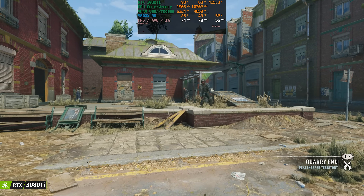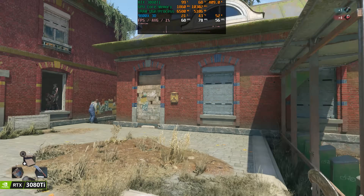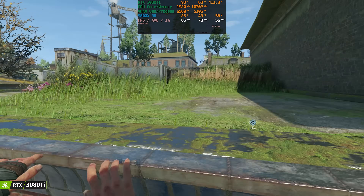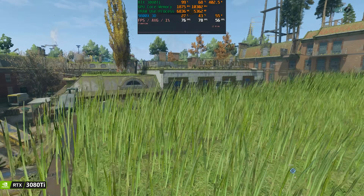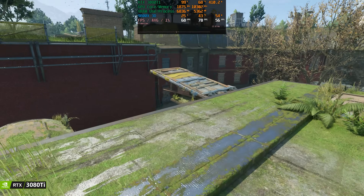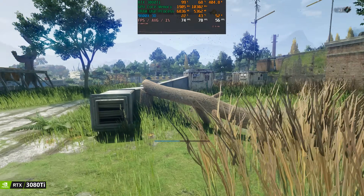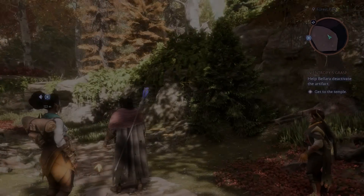The game is NVIDIA sponsored and has quite a lot of ray tracing — shadows, ambient occlusion, global illumination, reflections, and the really nice flashlight. Unfortunately the game doesn't have native FSR, though there is an FSR 3 mod available. It does have DLSS. Overall, Dying Light 2: the XTX does pretty good, the 3080 Ti is about a 4070 Super to 4070 Ti equivalent — not bad at all for an NVIDIA sponsored game with heavy ray tracing.